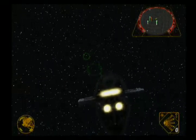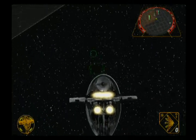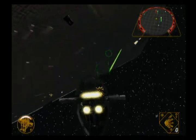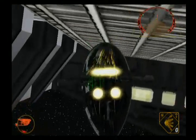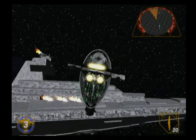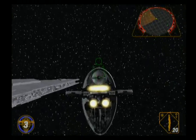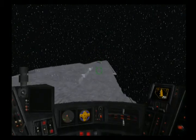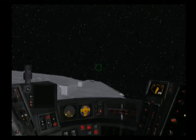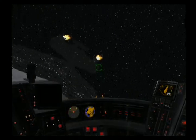Pass it to the shield generators. Now let's hit that command deck. Captain, the Star Destroyer — it's crashing into the planet. Let's contact command for support. Getting to the Razor is going to be a lot tougher than I thought.